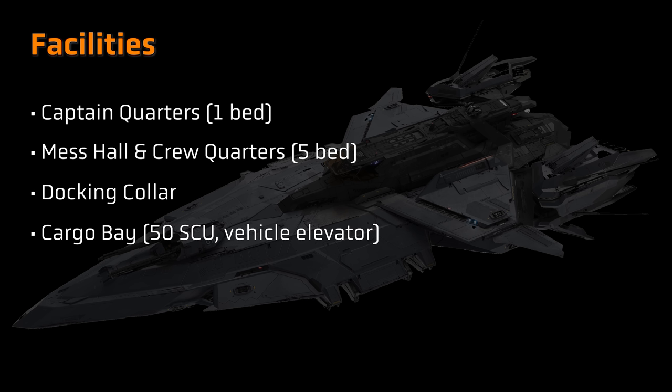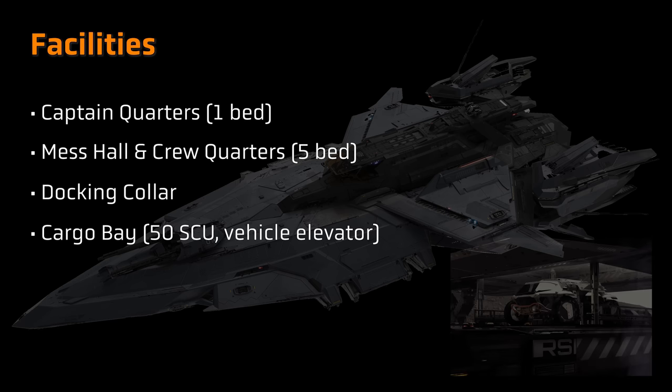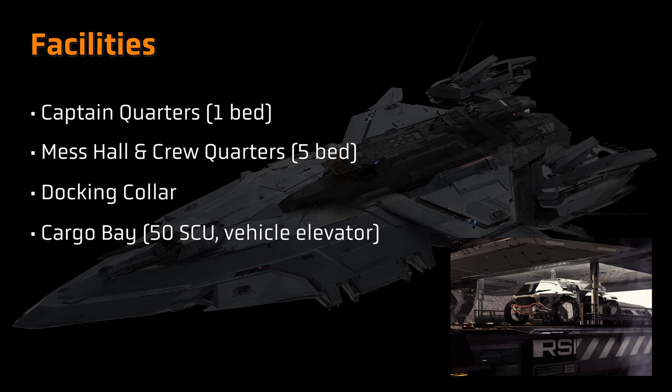The Perseus is not as large as some of the capital ships, and so the amenities are more befitting a ship at this size point. There's a habitation section with a mess hall, crew quarters, and a captain's quarters, as well as a docking collar on the lower deck. There's a cargo bay with 50 SCU of storage, as well as an elevator which can deploy to allow ground vehicles around the size of an Ursa rover to hop aboard, albeit at the cost of sacrificing some of that cargo storage.